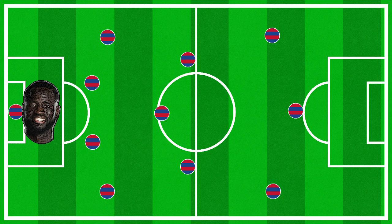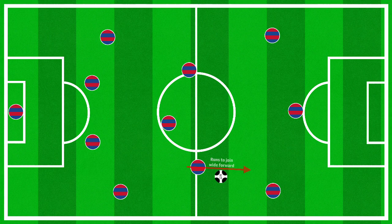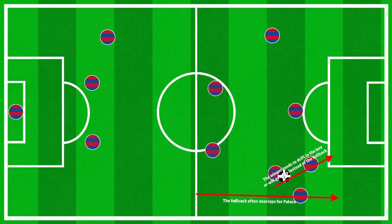Their best midfield sees the first variation of formation with Cheikhou Kouyaté as a destroyer and James McArthur and Gallagher on the left and right respectively. Kouyaté always stays put, but it's the two flanks where the magic really happens. Gallagher will try and create an overload with the full-back and forward on the wing, whilst McArthur will tuck in in case of a counter-attack. The reverse also happens when McArthur supports the left wing.